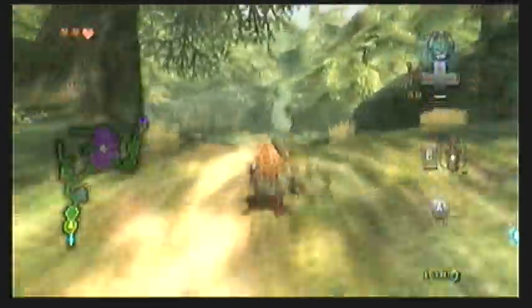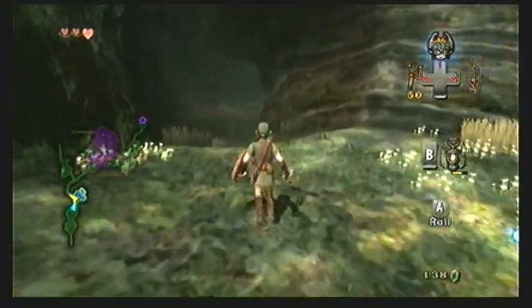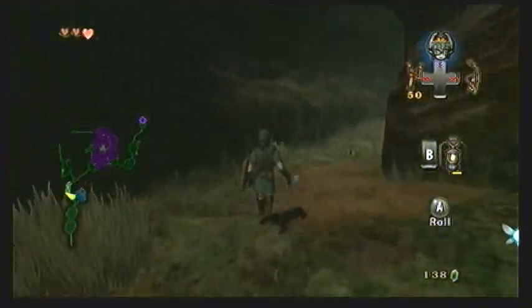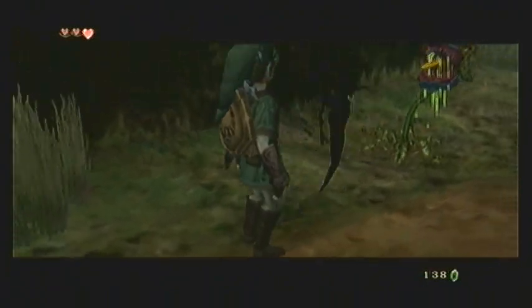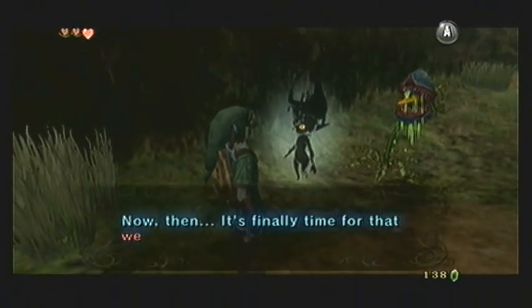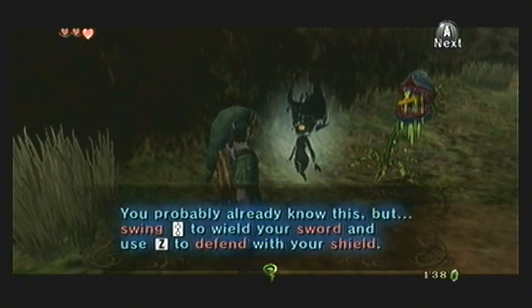You haven't played with the Ordon Shield yet, but now that we have gotten those items we are able to use them in our human form. Once you head over here to this Deku Baba, Midna will have her little button on the bottom of the screen light up, so you can press it and she will say, 'Oh, there's those weapons that I worked so hard for' - as if you didn't do any of it.